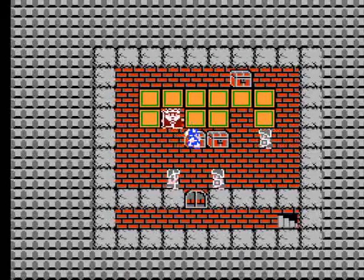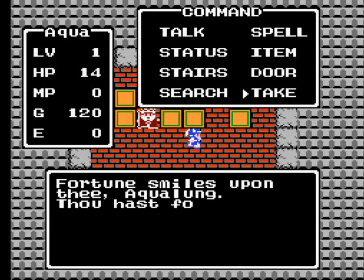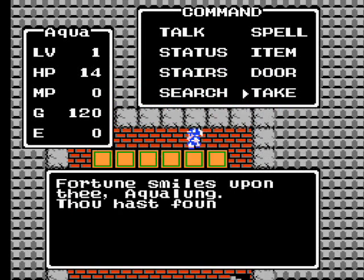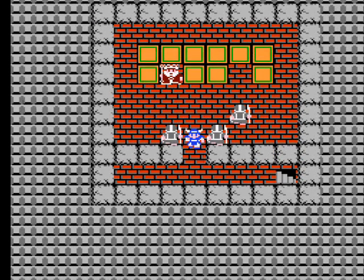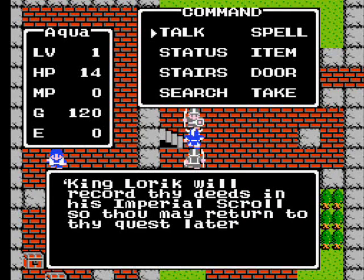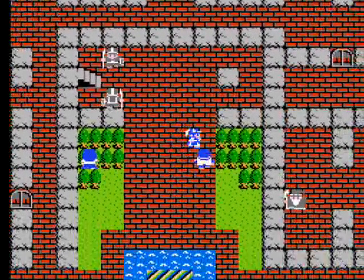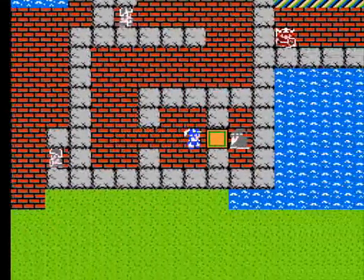Your first order of business after the king talks to you is to grab all the items in the treasure chests. You'll get a torch, 120 gold, and a magic key. Talk to the guards and use the key to open the door. Now you're on the main floor of Tentacle Castle. Some areas you can't get into yet because of locked doors, but we'll get to that later. For now, talk to everyone and remember this old guy in the southern part of the castle — he'll come into play in a little while.